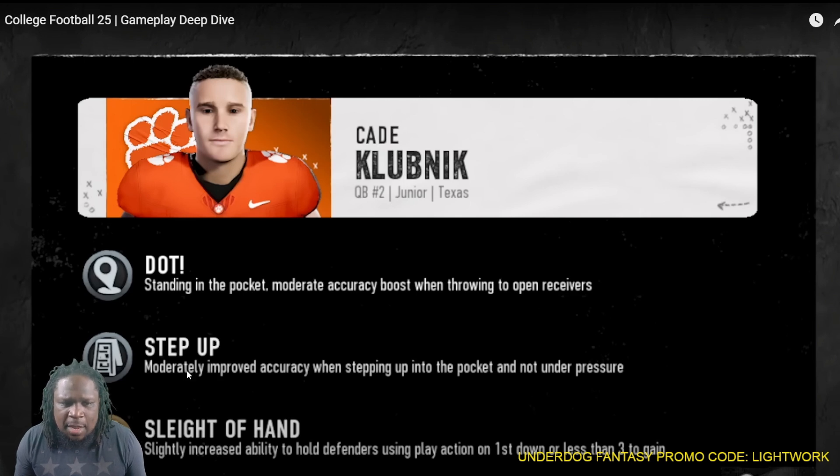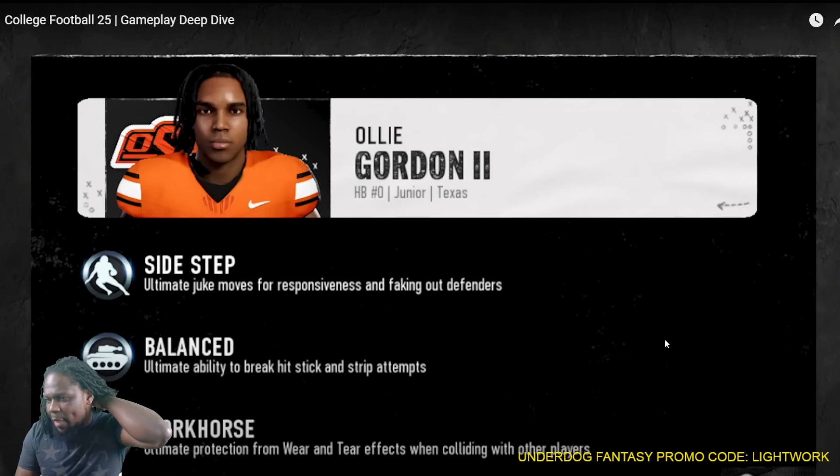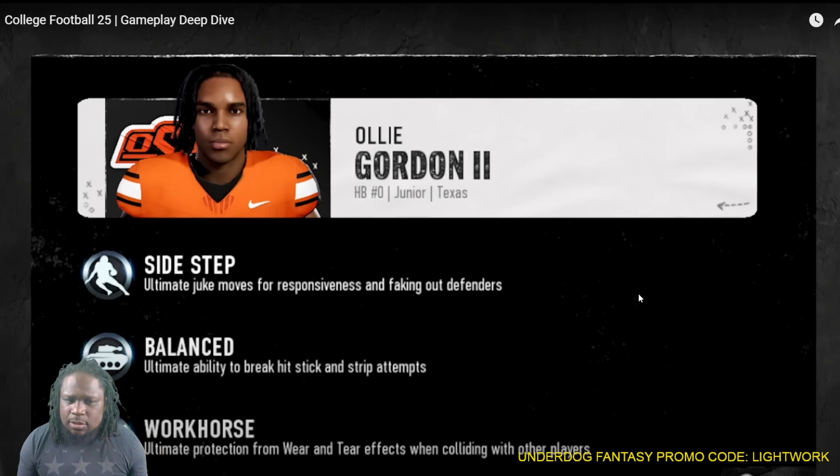You've got Dot standing in the pocket with a moderate accuracy boost when throwing to open receivers. Step up — stepping up in the pocket, not under pressure. Slight of hand — increased ability to hold defenders using play action on first down or less than three to gain. So basically it's going to force my players to slow react. Balance: you get hit-sticked and you keep your balance, and on strip attempts you keep your balance.